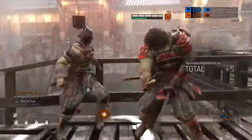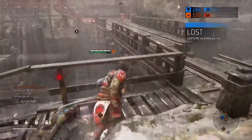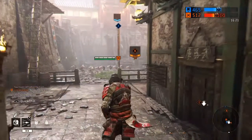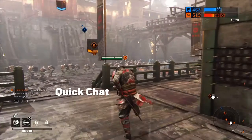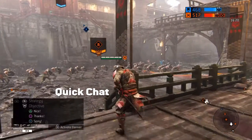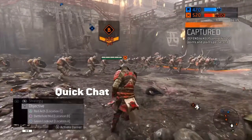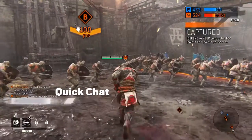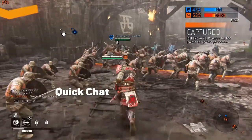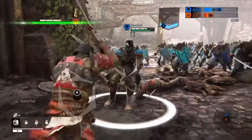Now I'm going to go over some strategies. That guy tried to dodge to my right, but if you swing horizontally you can still catch them. There is also a quick chat — unfortunately I didn't get a lot of footage of it, but you can say things like 'thank you' or 'sorry,' and notify your team to go capture an objective or handle a specific task, and hopefully they'll listen.